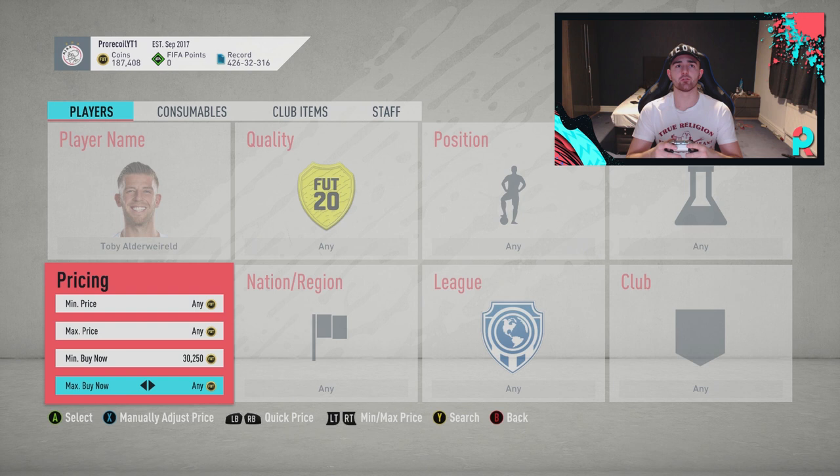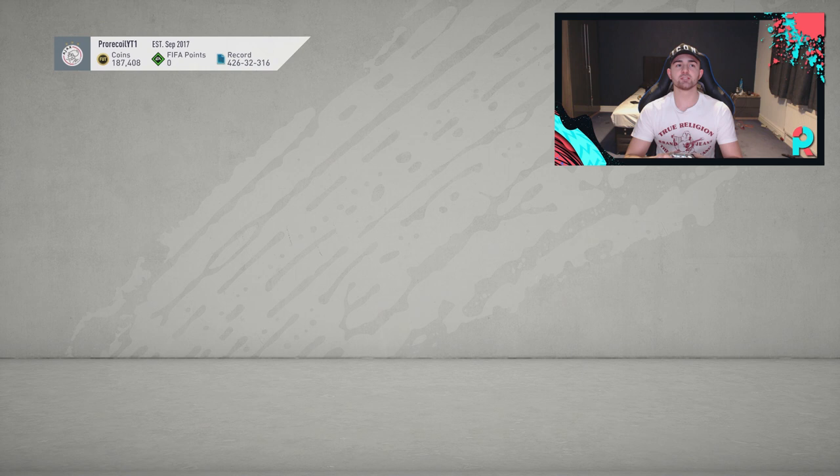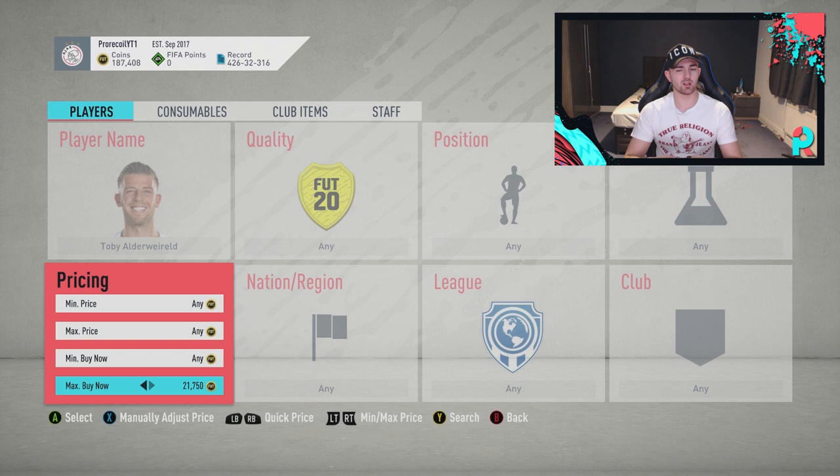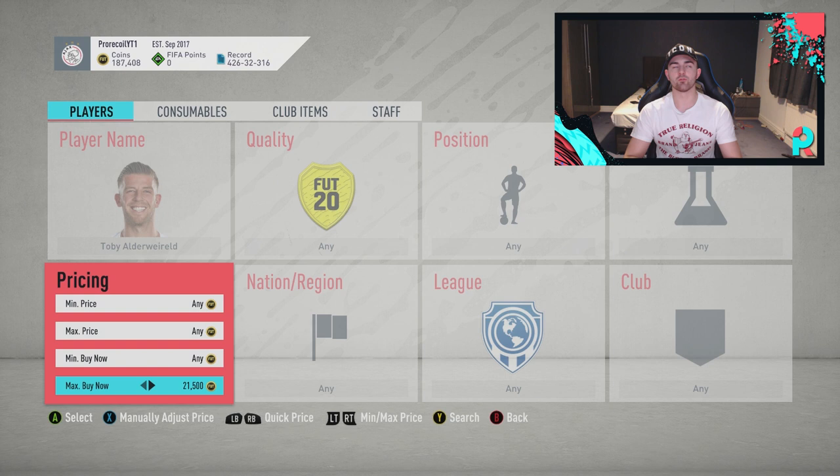The first player we're looking at is Alderweireld. We're going to do what I did last time - looking at three budgets, three different players, three different ratings: 87, 88, 89. Interestingly, these are all players I've packed recently and they're all going for a really low amount of coins. I got Alderweireld and thought 'brilliant, 87' but didn't sell him because I'd rather use him in an SBC than get such a low value.